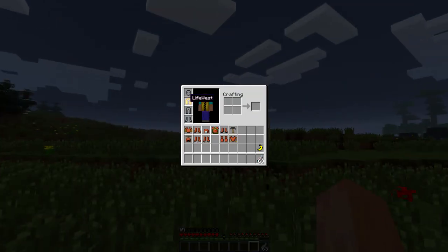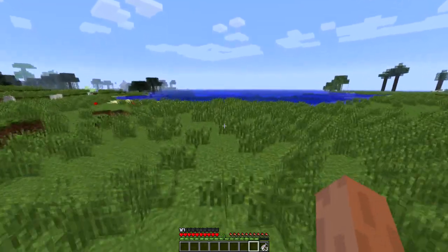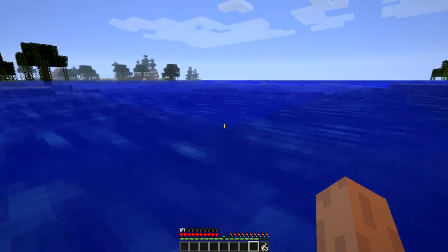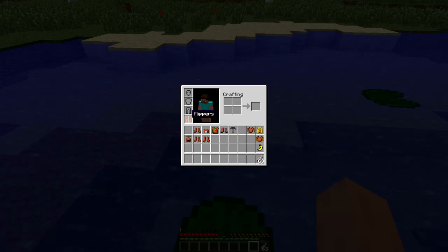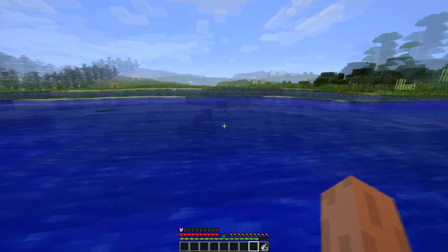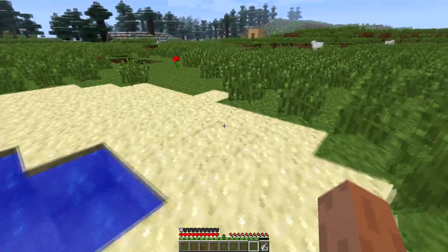The next thing we have is the life vest. What this allows us to do is jump into water that is more than too deep, and it will let us float — it acts just like a life jacket. It won't let us go under the water, and we can actually swim with it on. Speaking of water features, we also have flippers and a scuba helmet. The flippers let us move faster underwater, while the scuba helmet lets us breathe underwater for much longer.